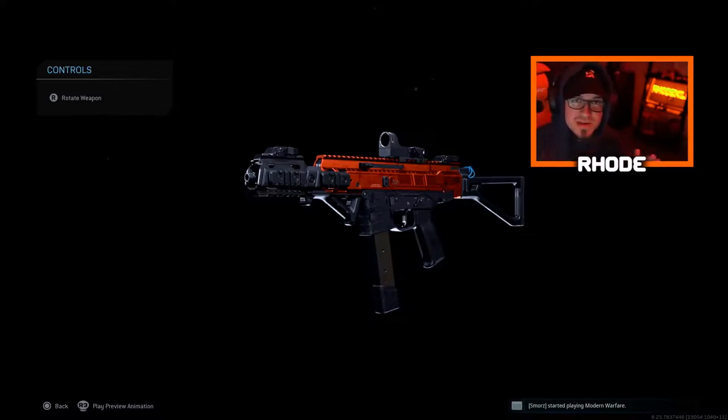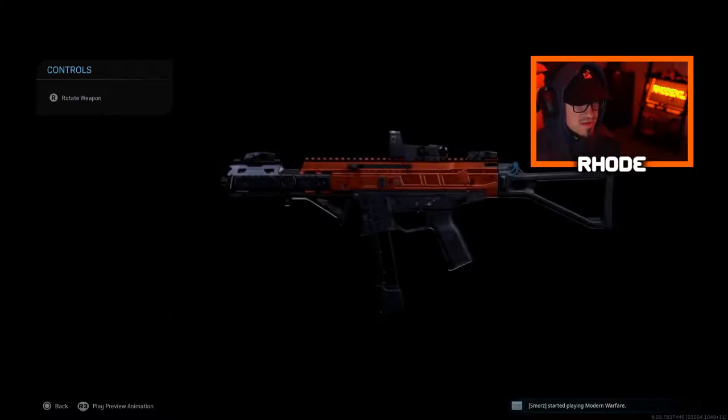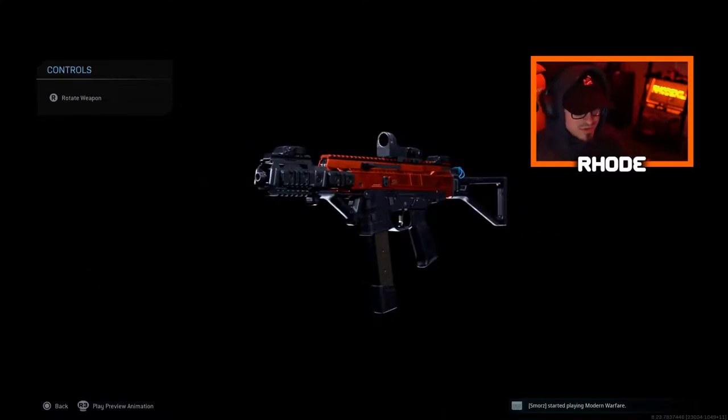We're gonna be covering this new SMG, the ISO, and this is the Conduit blueprint variant that I think is around tier 80. This is the legendary variant for this new ISO SMG, so this is what we're using today. This is not the best class setup for this weapon — I just want to showcase this weapon in general. Once I get the right attachments, I'm gonna make a new video showcasing the best class setup, and you'll see how overpowered this thing already is.